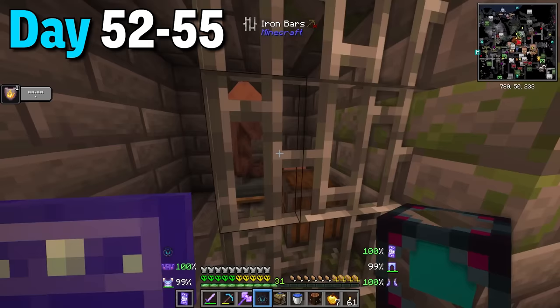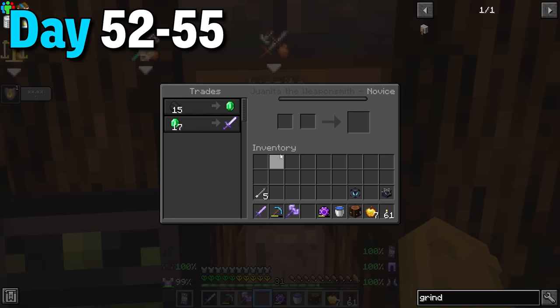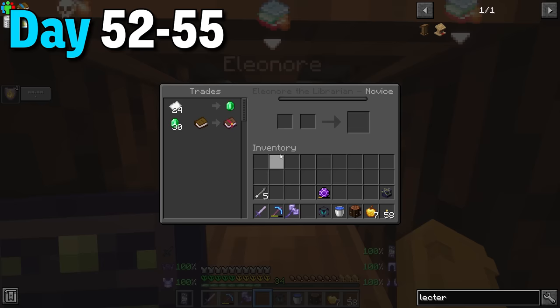After that I started filling up the trading hall with villagers. First was an oceanographer, second was a weaponsmith, fourth was a farmer, and on the other side I put another librarian plus a hunter. I was also leveling up the guys as well and ended up getting a mending trade.